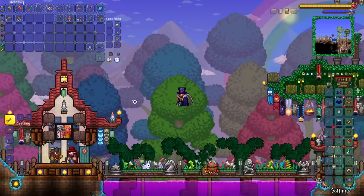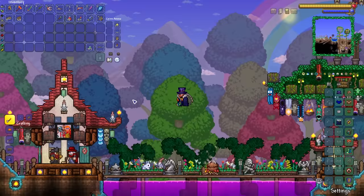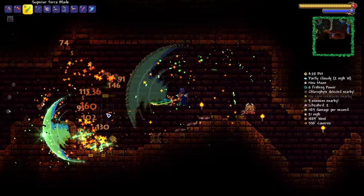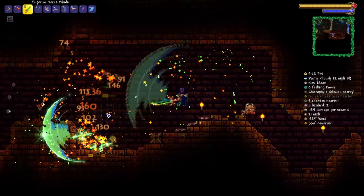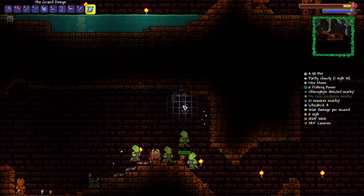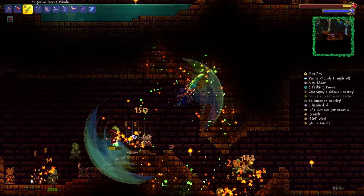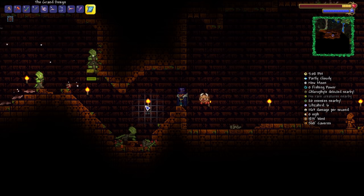So next up we have Golem. We're going to start off today's episode by exploring the Golem Temple to see what we can find. And because we have the grand design, it means we can see all of the traps nearby... or wait, why can't I? Have they actually nerfed that? Was that nerfed in 1.4.4? Usually I'd be able to see all the various traps and wiring, but now I can't.